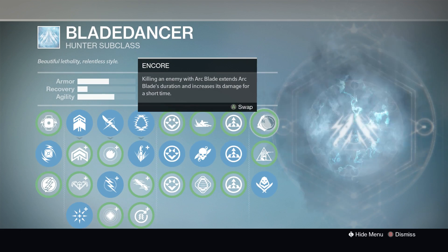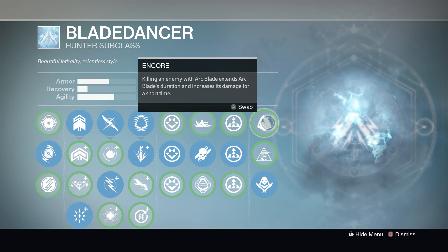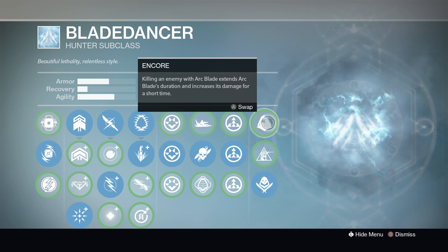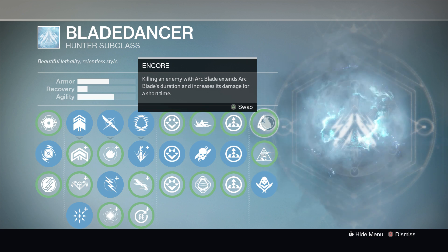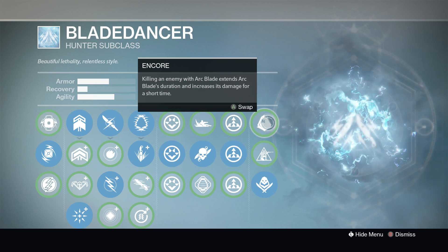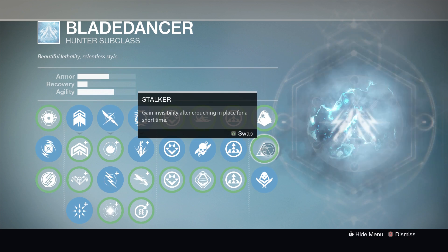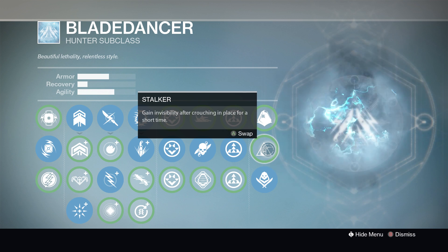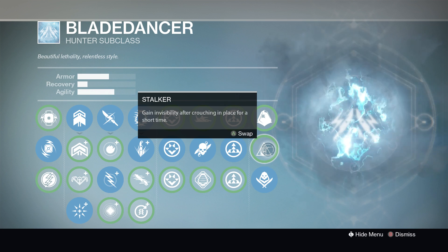For the last super perks: Encore extends the Blade Dance duration. That used to be a good perk, but with the nerf of the blade dancer a couple of months ago reducing the active time, it's not so significant. Getting invisible after Arc Blade for a short time — that's Stalker. Again, I don't see the big advantage to invisibility perks, so I don't use them.